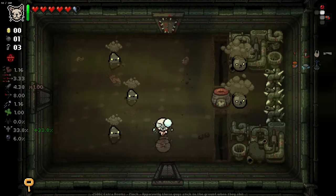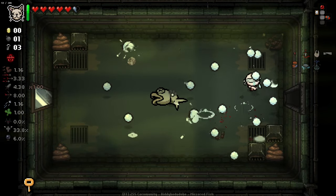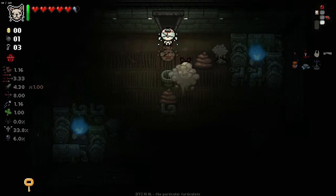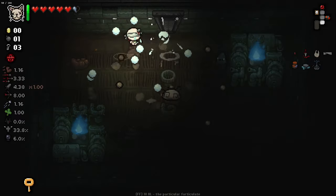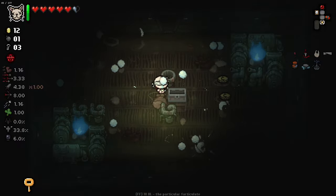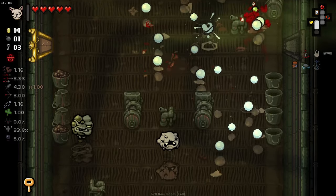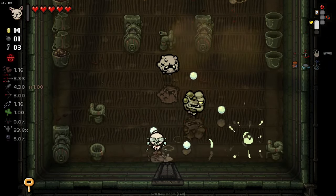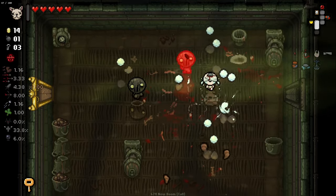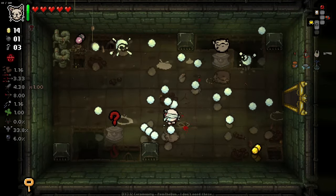We're just going to keep going. Tammy's head gets even better the more we use it. Let's not use Tammy's head for the rest of this floor and see how the challenge goes. Why was that one tear so fast? The tier 8 bonus is clearly shining through. Big rooms like this, we want to be using Tammy's head because otherwise it's going to take forever. Small rooms, we shouldn't need it. But if you have it, why not use it?